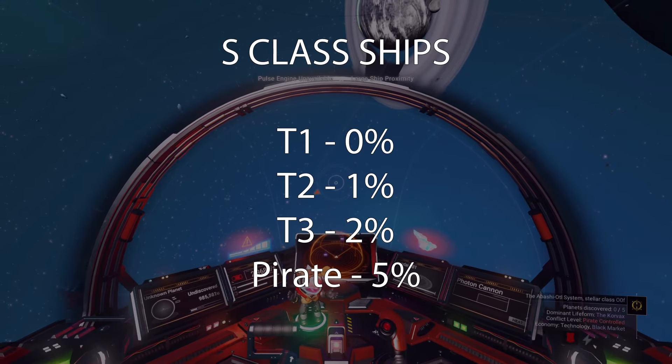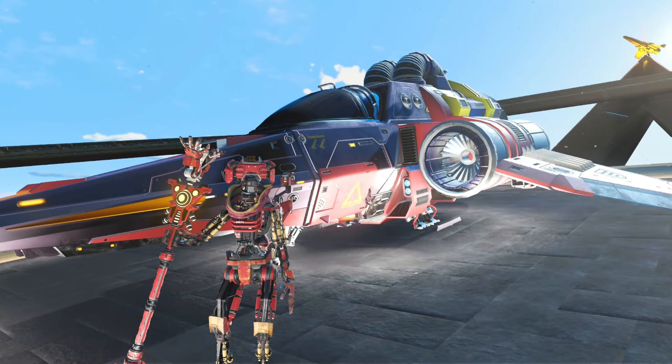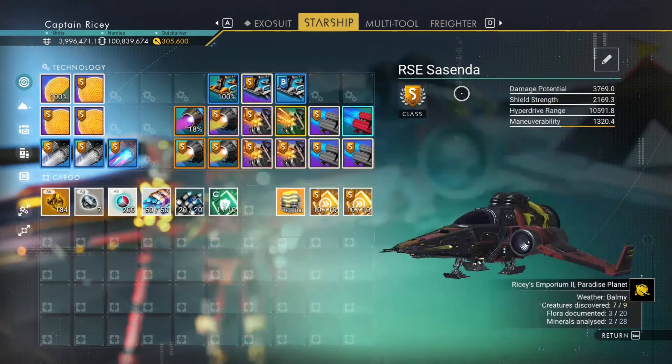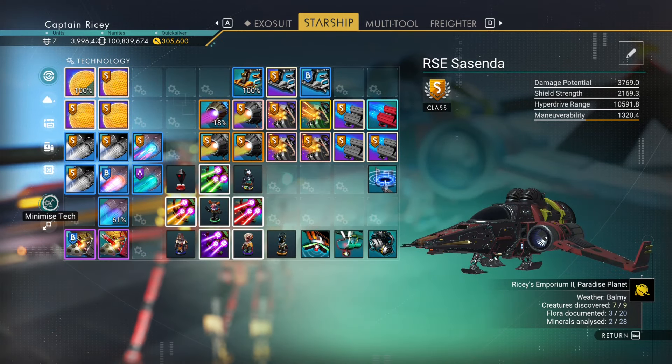In outlaw systems there's a 5% chance of finding an S-class ship. Hunting in T3 or pirate systems gives the best chance to grab that S-class ship, but it may still take a while for it to come in.